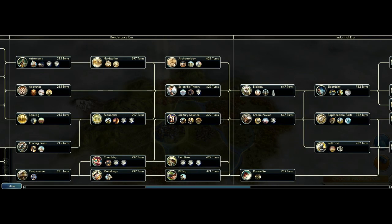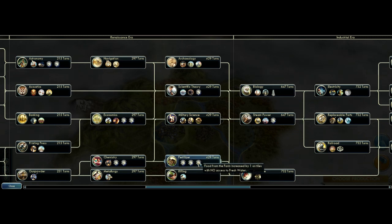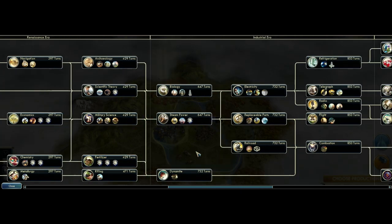Fertilizer has received significant changes. Plantation food yield improved by one. Pasture food yield improved by one. Farms without access to fresh water get one extra food. Plantations - bananas and happiness resources - gain one food, making them six-yield tiles. The same is true for pasture, so cows, horses, and sheep also gain one food and become six-yield tiles. However, the extra food from sugar has been removed, so it's now a two food, three gold tile.